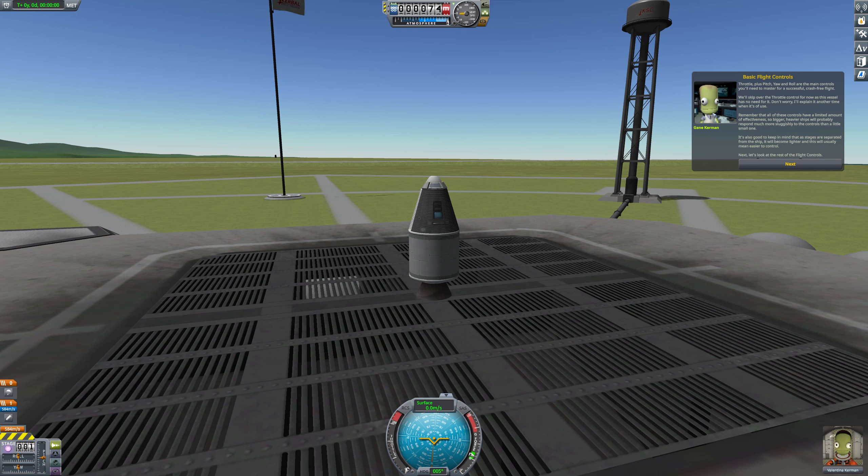Throttle plus pitch, yaw, and roll are the main controls you'll need to master for a successful crash-free flight. We'll skip over the throttle control for now as this vessel has no need for it. Remember that all these controls have a limited amount of effectiveness, so bigger, heavier ships will respond much more sluggishly than a small one. It's also good to keep in mind that as stages are separated from the ship, it will become lighter and usually easier to control.